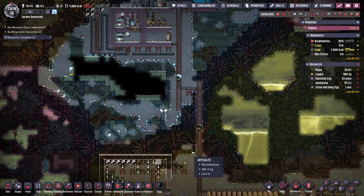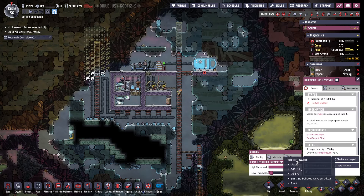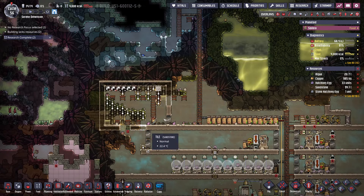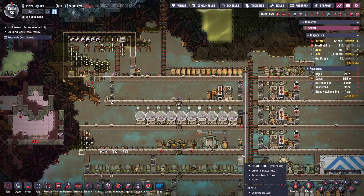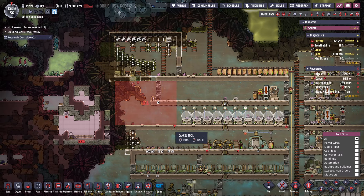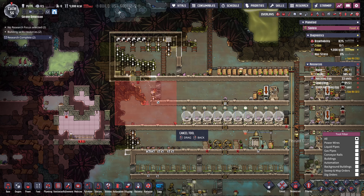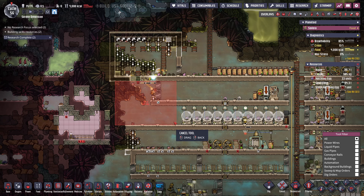We'll need to add another column so that way the hydrogen can come down from the reservoir down into this area. This is 96 tiles — and 108. It looks closer.